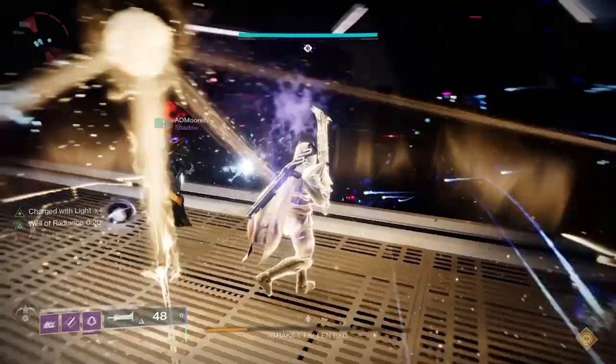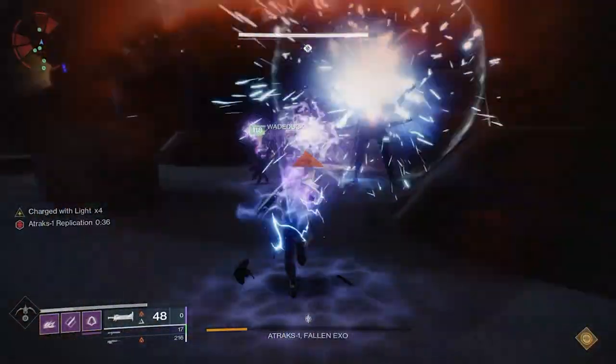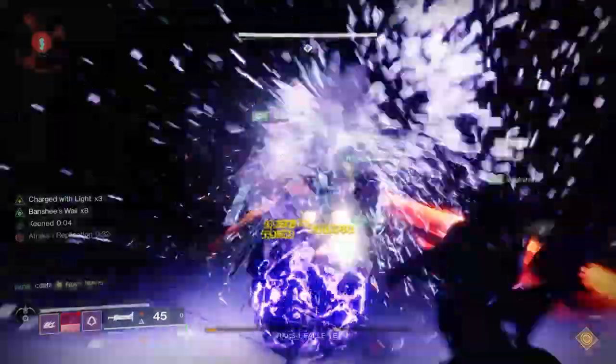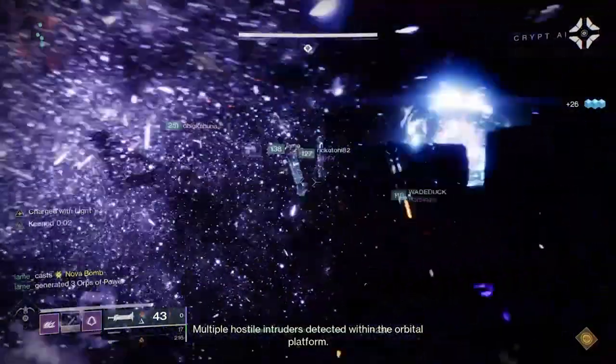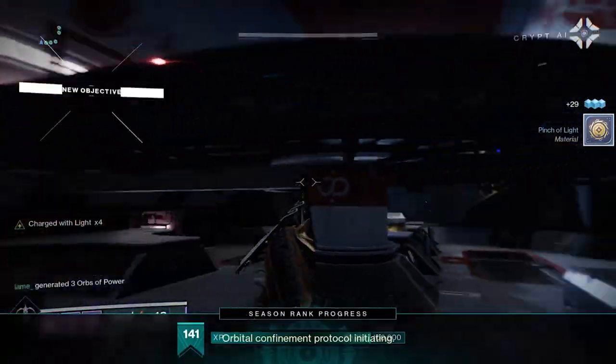Next, I would go into Gambit, get your last Gambit bounty, and get that done. If you play three Gambit matches, you're going to get a pinnacle as well. Also, Variks has the same sort of mechanics — get one more bounty, turn that in, and you'll be able to get another drop from there.